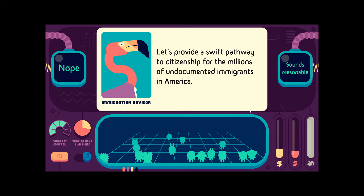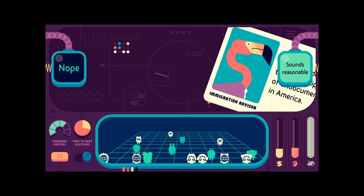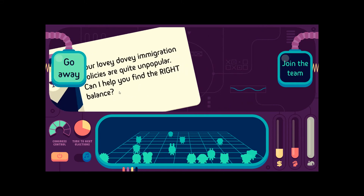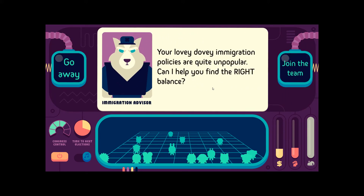Let's provide a swift pathway to citizenship for millions of undocumented Americans. Yeah. Your lovey-dovey immigration policies are quite unpopular — can I help you find the right balance? No. Immigration advisor? No, fuck off.